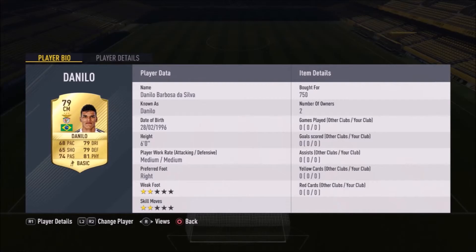The other center mid is Danilo — similar work rates to Oliver Torres and a very similar player overall, though his weak foot and skill moves are a little lower. At 750 coins for a 79-rated rare gold card, he gets those green links with the other four Benfica players in the side.